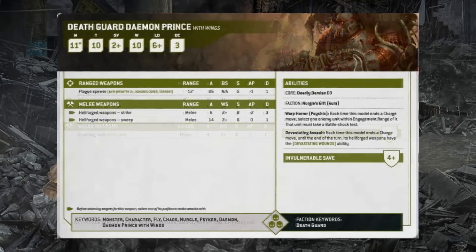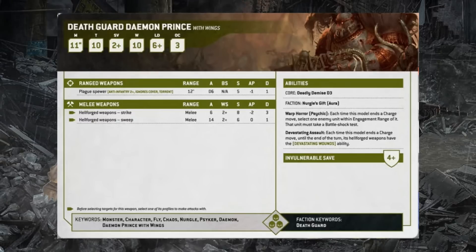The Death Guard Daemon Prince is a winged variety with Move 11, Toughness 10, 2+ save, 4+ invulnerable, 10 wounds, Leadership 6, OC 3. Warp Horror forces an enemy unit in engagement range to take a battle shock test after he completes a charge — if they fail, they can't be targeted by interrupt stratagems. Devastating Assault grants him Devastating Wounds in melee each time he ends a charge. At range he fires a Plague Spewer (S5 AP1 flamer, anti-infantry 2+); in melee he swings Hellforged Weapons with the same profile as the undivided Daemon Prince.